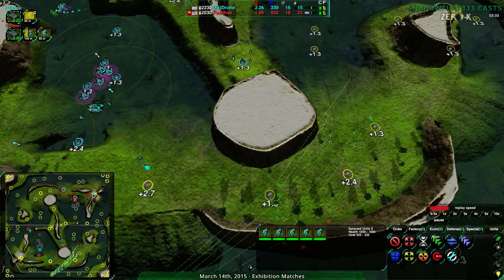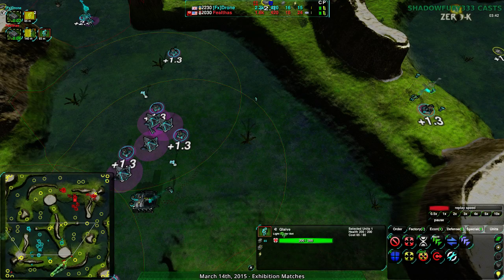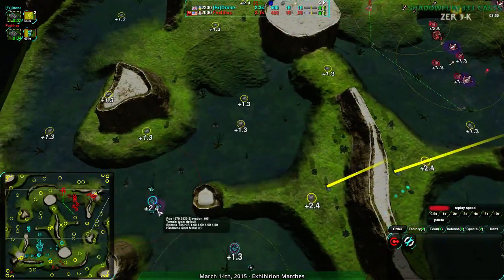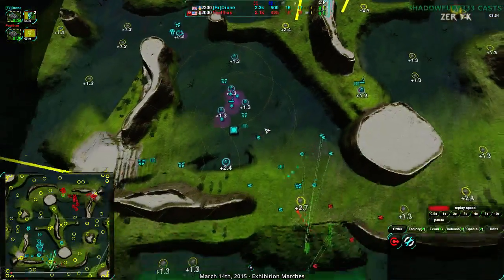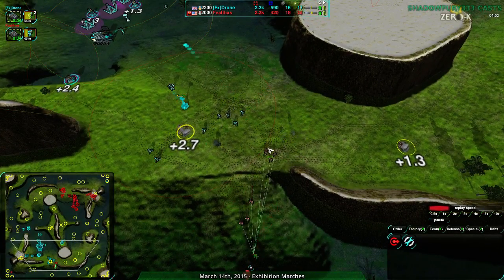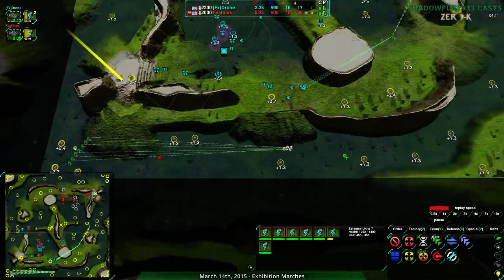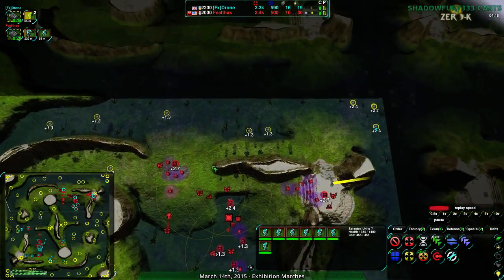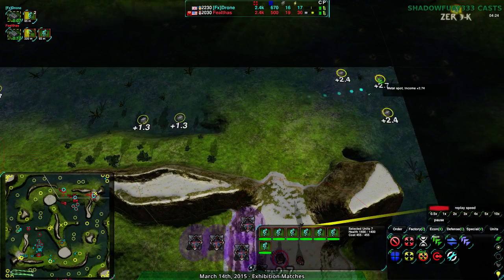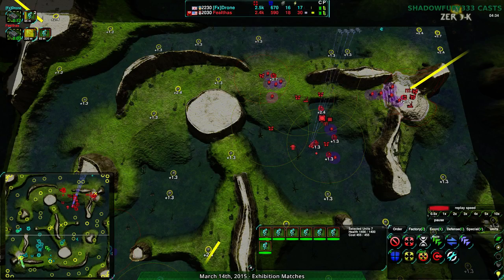Feltos has six Glaives and Drone has about six or seven. Drone right now is only ahead militarily because their commander is level one - they do have about 200 extra metal worth of military. But it won't matter very soon if Feltos isn't careful. Feltos running right into Drone's territory - Drone is going to be able to tear this apart. Although Feltos is actually keeping Drone back somewhat with Glaives around, making sure Drone has a harder time getting around and expanding.